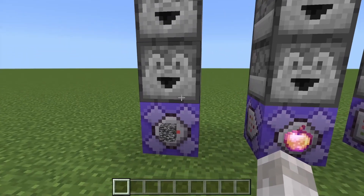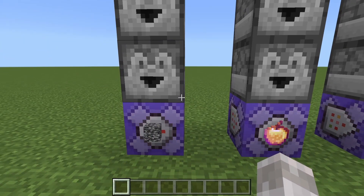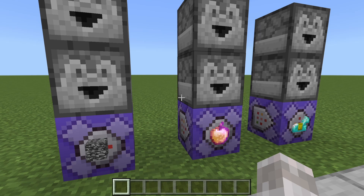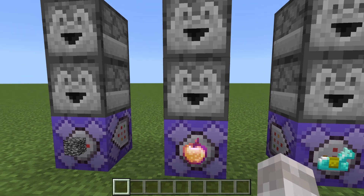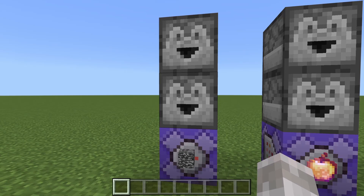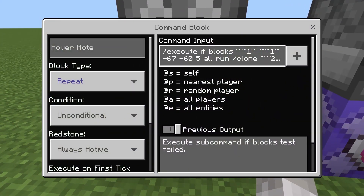Then what you need to do is get yourself a command block. Now, if this won't work for you, it's because you do not have the new execute command yet. You can either enable this under the experimental toggles and have the upcoming creator feature toggle turned on, or you can use the method on screen if you don't have the new execute command yet. But if you're watching this video in the future, you will probably have the new execute command when it is fully out. The command block you need is repeat, always active, and this is the command you need.